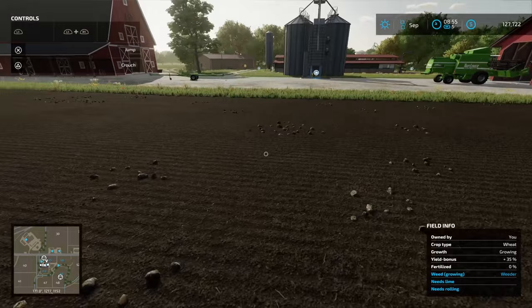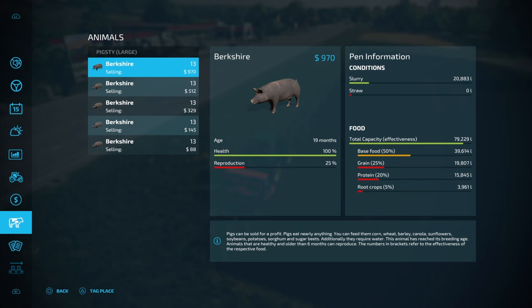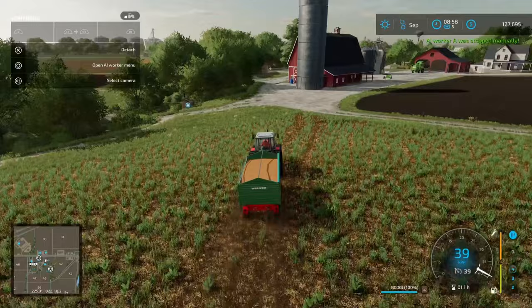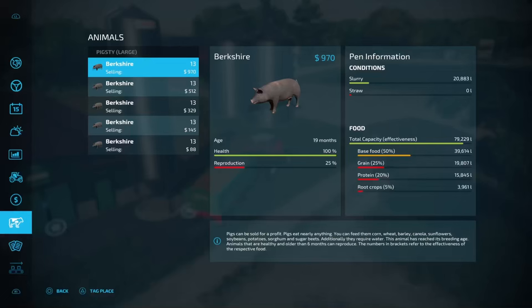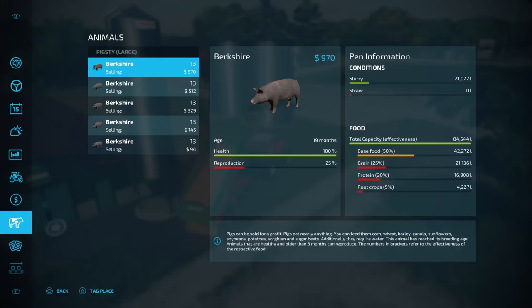We might also grab that Farmtech slurry trailer to get a fertilization bonus on our field. We're not far off having a first batch of pigs to sell — I think it's 24 months when they reach peak price. Let's get this dropped off. This should max out our capacity. We'll leave the trailer here and go pick up our weeder.